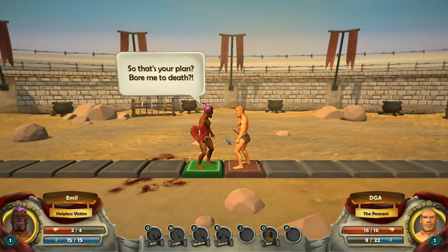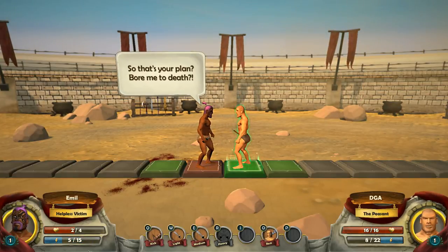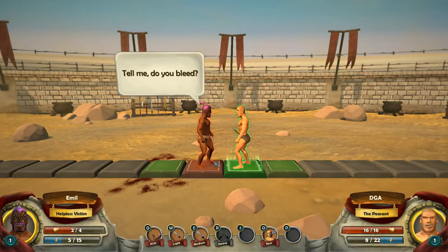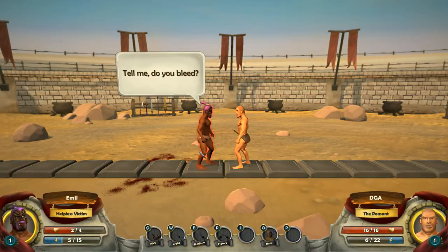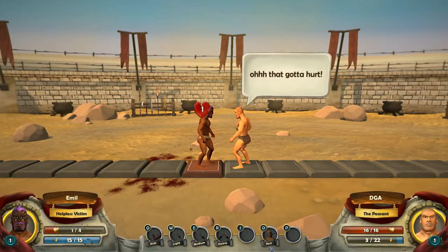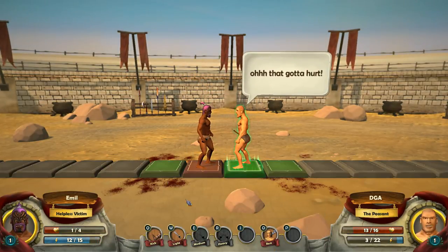We'll go ahead and do another light attack — critical. You can see our health and our stamina on the bottom left and bottom right-hand corners. He dodged. He's resting to recover. I got a critical light hit.